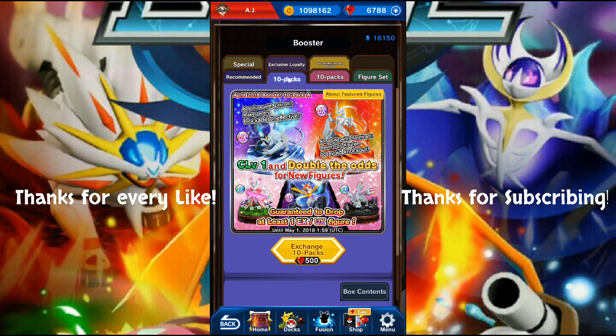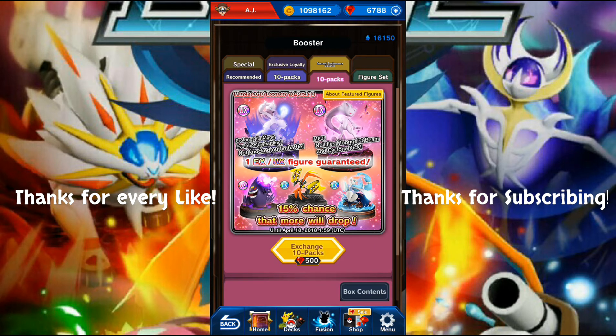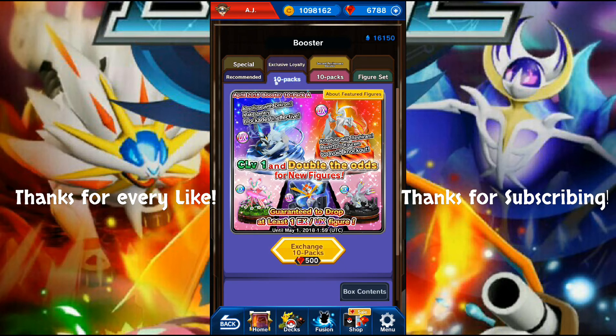Let's get started. There's a 15% chance that more will drop - that's an older booster from March with a 15% chance of getting more EX and UX. This new one is simply doubling your odds of getting figures brand new to the game as of 6.0. Something to keep in mind.